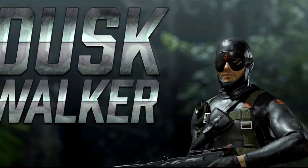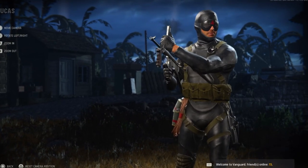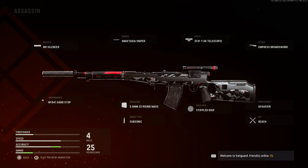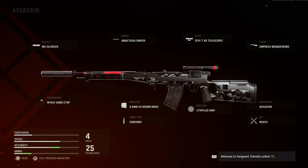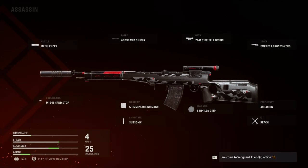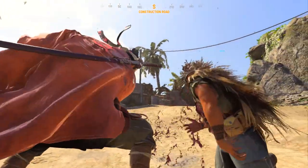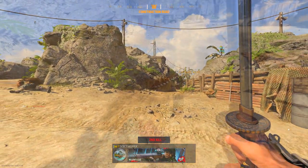Moving on, we have the Dusk Walker, which should be available on the 11th of December. This bundle includes the Barrier Reef skin for Lucas — I think this one was for 1500. The Assassin Automaton blueprint is included; I've heard this is actually a great weapon in the new Warzone map. It comes with the MX silencer muzzle, sniper barrel, telescope optic, broadsword stock, assassin proficiency, reach kit, stippled grip, 25 round mag, and subsonic ammo. Make sure to drop a like if you're enjoying and subscribe to the channel, as I will be showcasing them all when fully released.